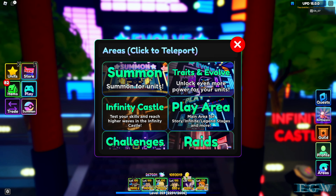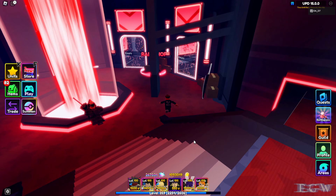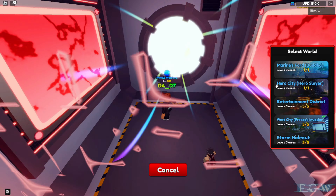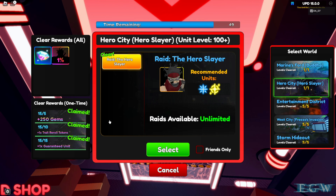In order to get Stain, first of all you're going to need to go to the raids area and complete the Hero City Hero Slayer raid. If you do this 15 times you're guaranteed to get him. If you beat it once, you do have a one percent chance — but 15 times he's guaranteed.